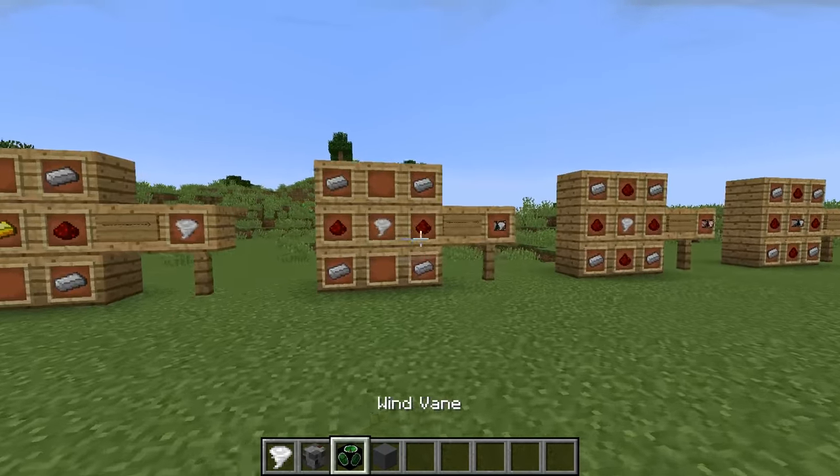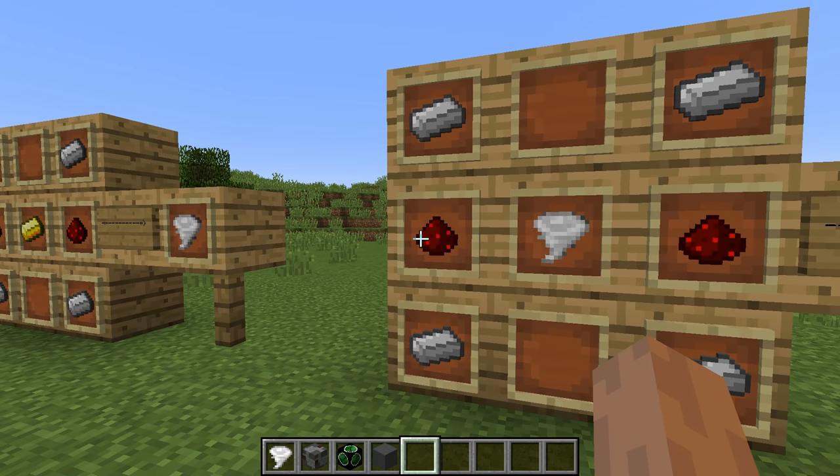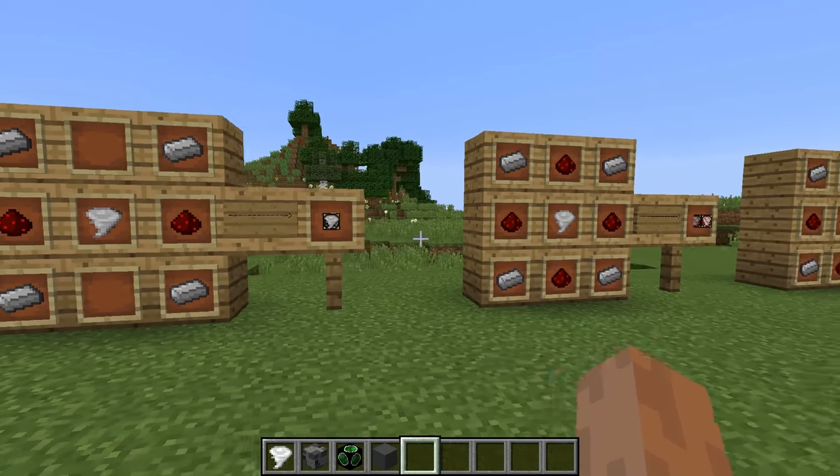You can also take the weather item, have four iron ingots in the corners, two redstones on the middle sides, and the weather item in the middle, and you get the sensor.